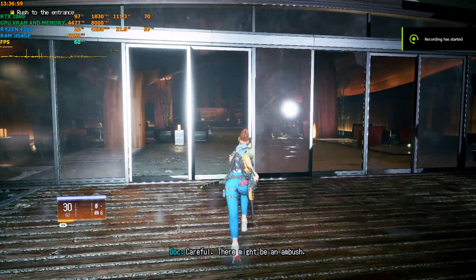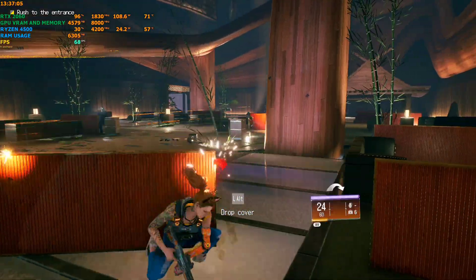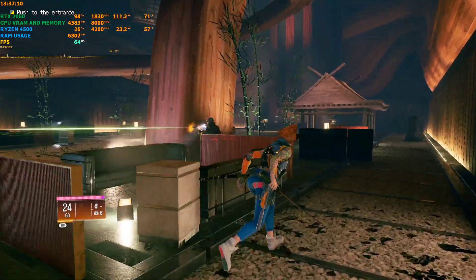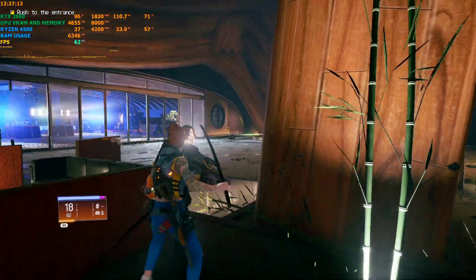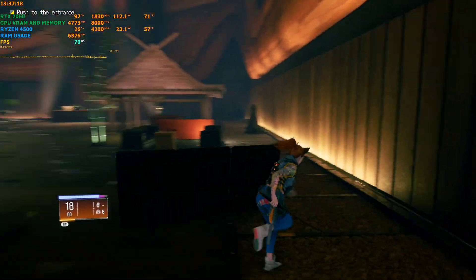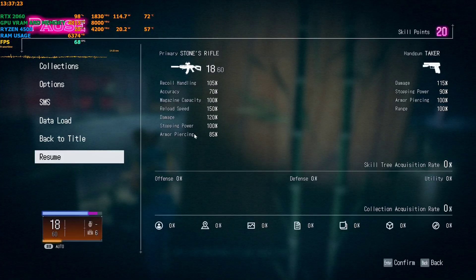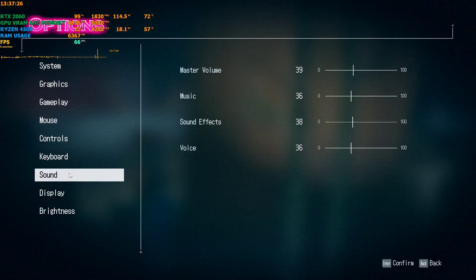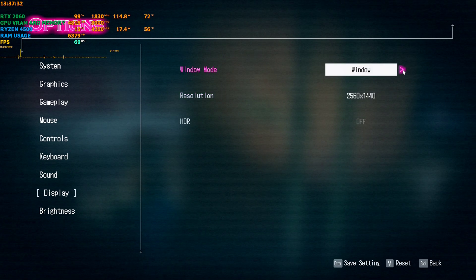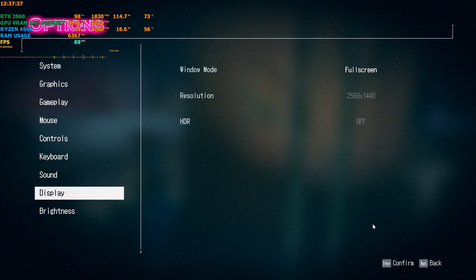Hey everyone, welcome back to the channel — welcome back to another quick how-to shot video. Today we're trying Wanted Dead, a third-person action-adventure game on the latest update, version 1.12 if I recall correctly. This game is pretty optimized — I was playing at 1080p and getting almost 100 fps with ultra settings. Now I'm showing you the mods while playing at 1440p with every setting maxed out.